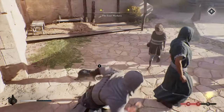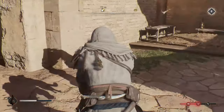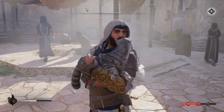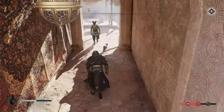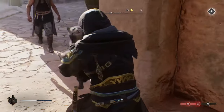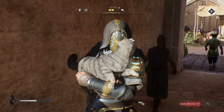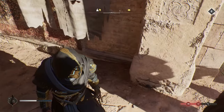The next secret feature is how you can pet cats. This was a feature in Assassin's Creed Valhalla too, but it made a return in Assassin's Creed Mirage. I wanted to include this because it's something you might not have known about — plus I simply love cats and I like how the developers added this again.